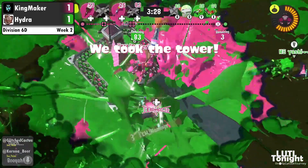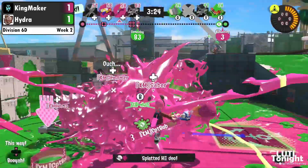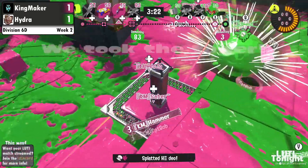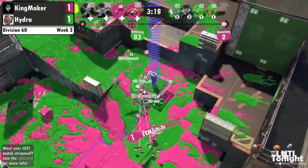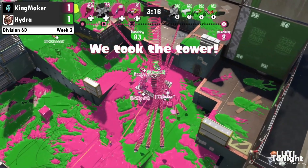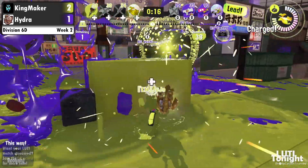The jump comes in — is it going to be enough? They are juggling the tower. One goes down to a bomb. The brush comes in with the pipe, another jump — it is a fight! It is a real battle here on the tower for three points left. Two points. Three down, but the Booyah came out and stalled the Rainmaker from pushing.